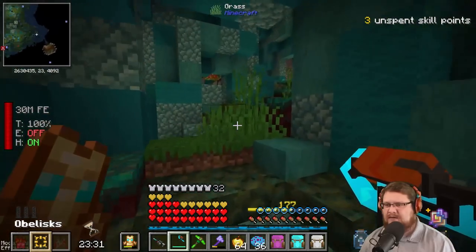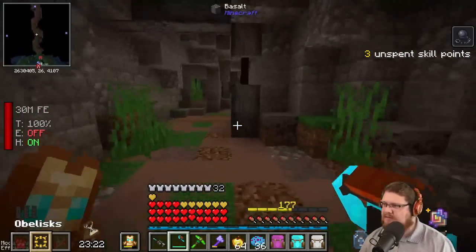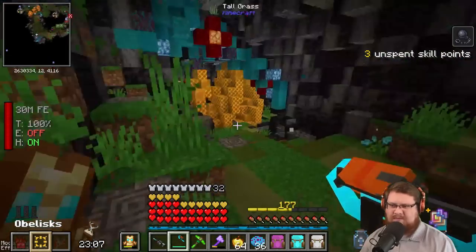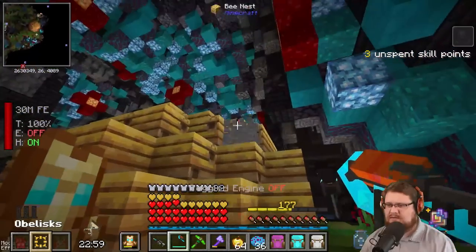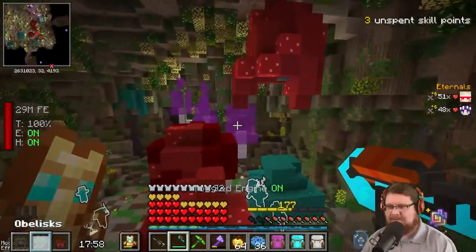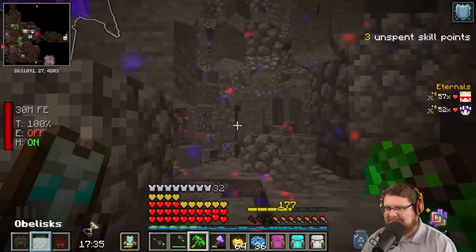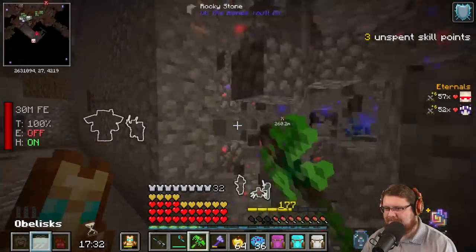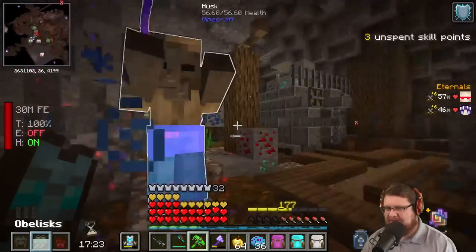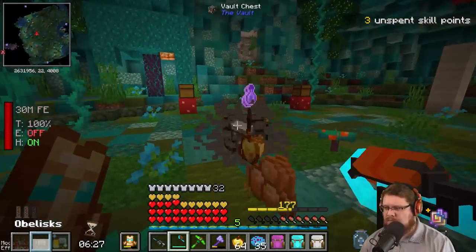From this one vault we might get enough of those shards — it might equal what it would usually take several vaults to get. Like even 70 — I could do vault after vault and only get a couple. I felt like I'd get maybe 12 every vault. This is supposed to be three times as much. There's a regular one — I don't feel like there's a lot of ore. One more obelisk and we're good.